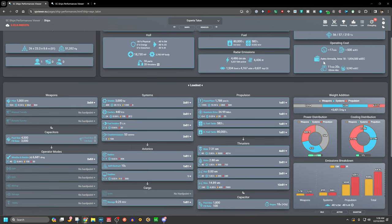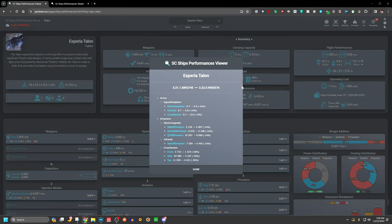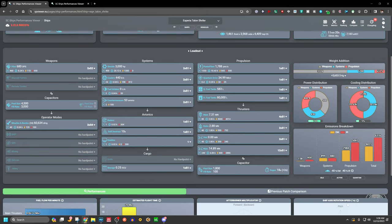The Talon is supposed to be a stealthy-ish ship. Its emissions aren't bad but I don't think they're as good as the Saber. The changelog shows a slight reduction in armor and a reduction across the board: EM down 14%, IR down 14%, cross section down almost 60%. Should be much harder to detect.